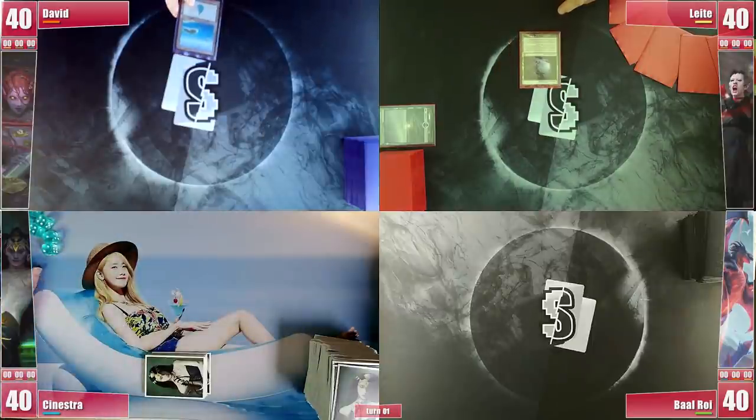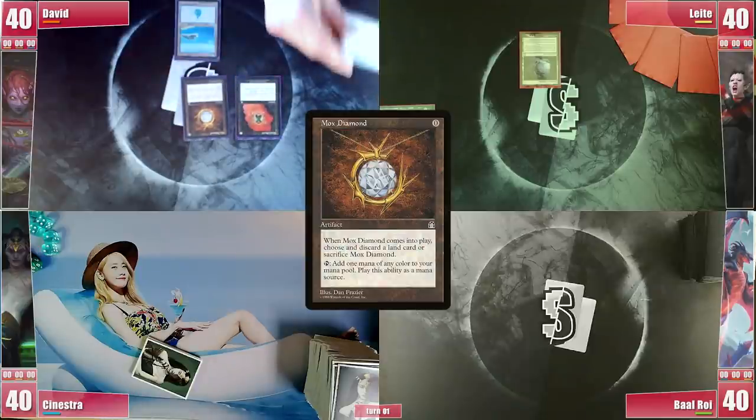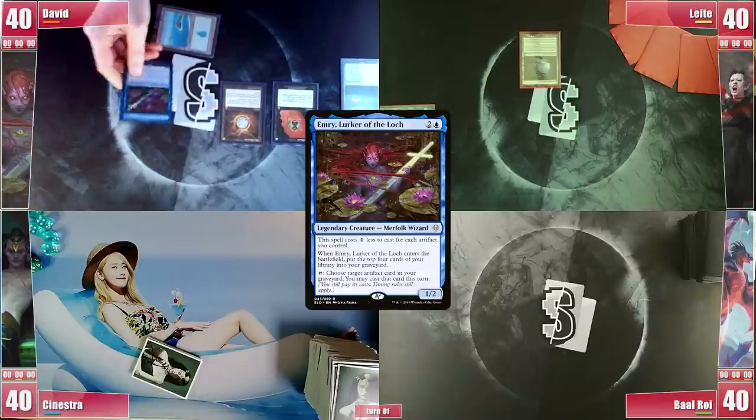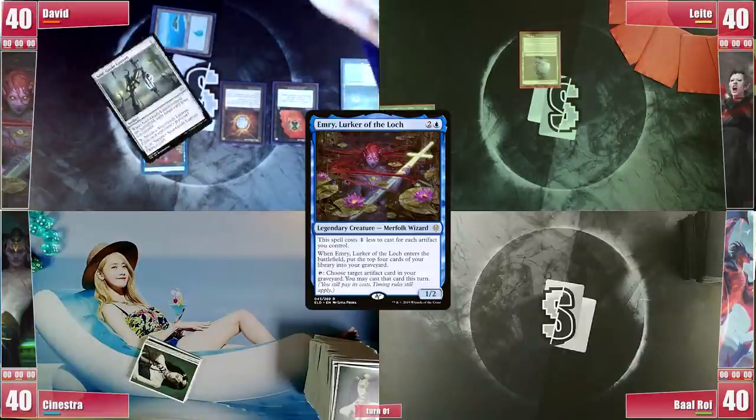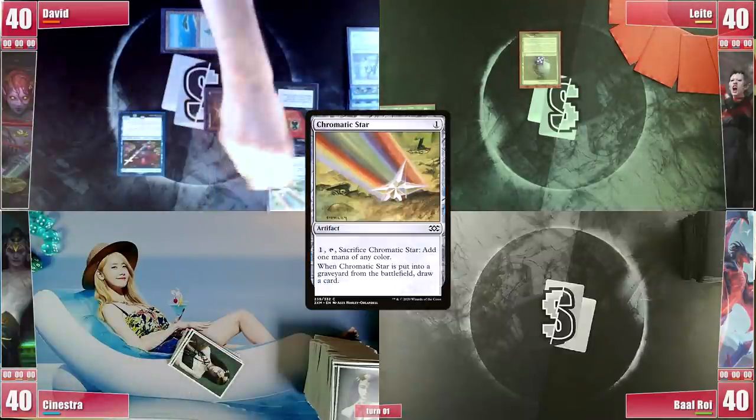David then gets to his turn, plays an Island and casts Urza's Bauble. He follows that with a Mox Diamond, discarding a Flooded Strand, allowing him to cast Emery turn 1 with 1 mana still available. He mills 4 cards but sadly didn't find great outlets. He then casts his Chromatic Star and passes.